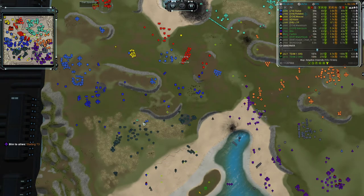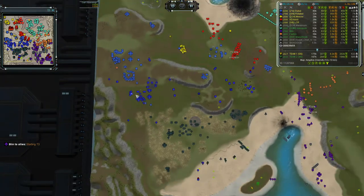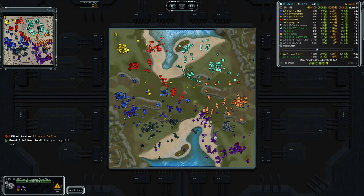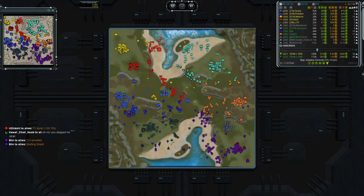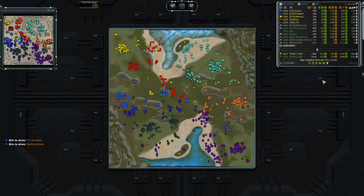We have two ASF. No — second drop, mass delivery in the base. There is still one mex not taken. Yeah, we have shielding going up. Likewise — catching up, catching up.